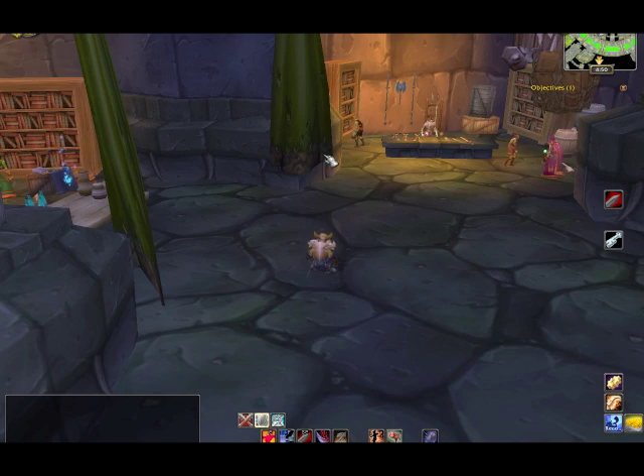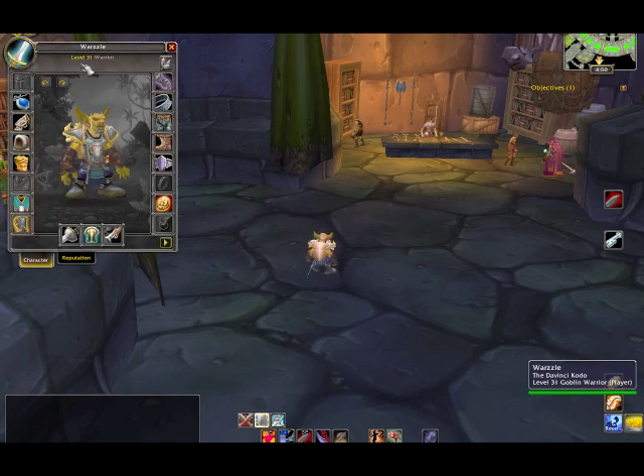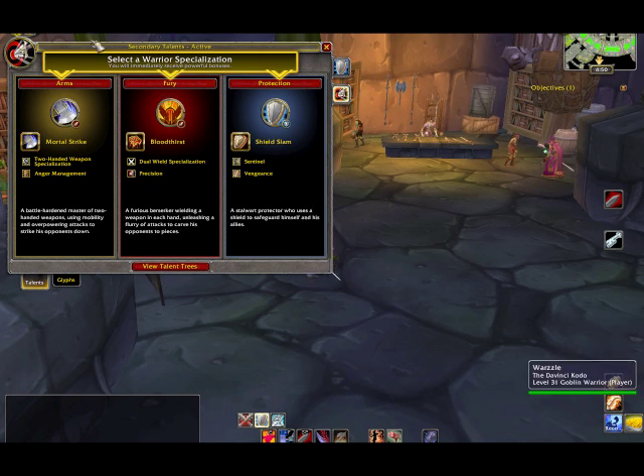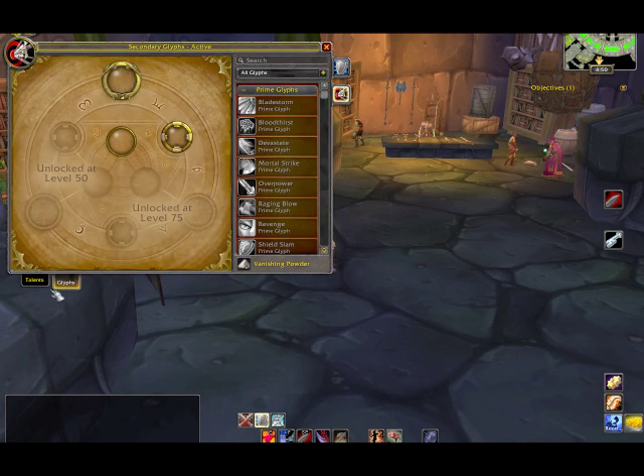To access this, after you've reached level 25 — you can see I am at level 31 — you go into your Talents by hitting N. The Glyphs tab is down at the bottom. You can see at 25 these three become available: Minor, Major, and one Prime. At level 50, three more will unlock. At level 75, another three will unlock, giving you access to all nine.